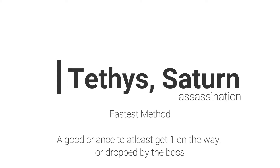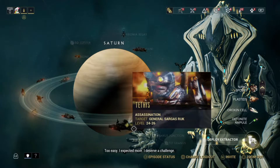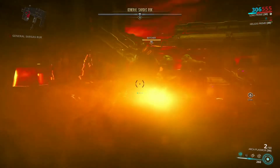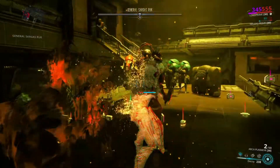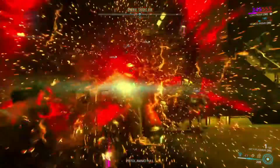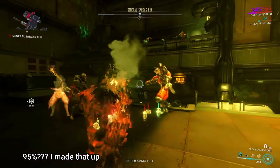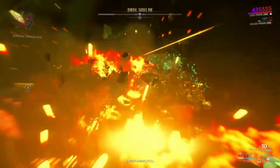If you're looking for a guaranteed drop of at least one, then let's go over to Tethys on Saturn. This is an assassination mission for General Sargas Ruk. He will drop at least one Orokin Cell per kill. He doesn't always drop one, but it's a 95% chance that he will. This is the fastest method if you need only a few Orokin Cells.